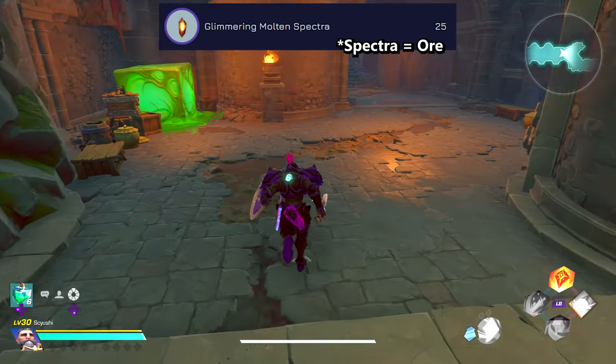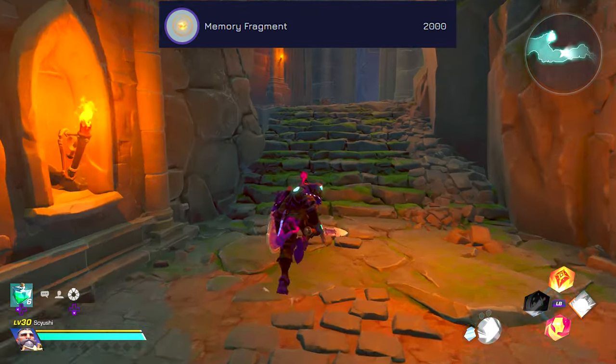It being glimmering means it's a higher tier, so usually you find it in mid-tier dungeons. And some more Memory Fragments.